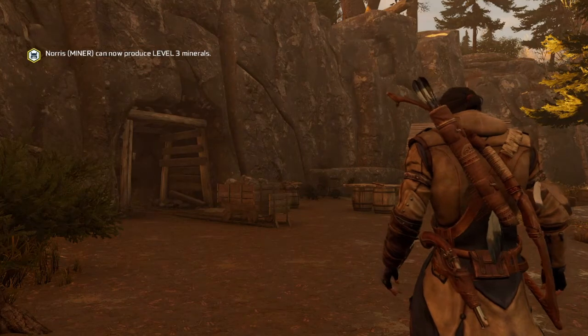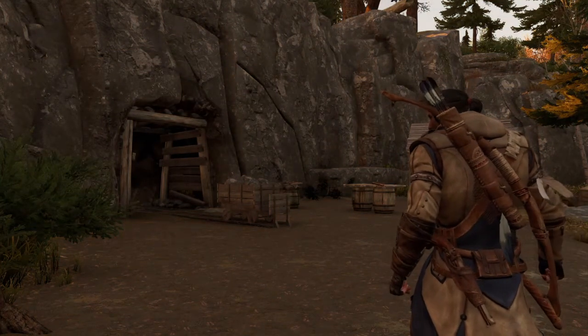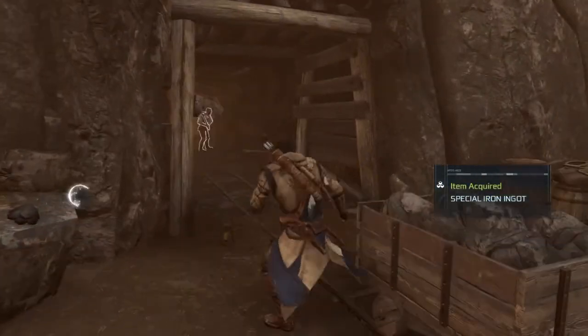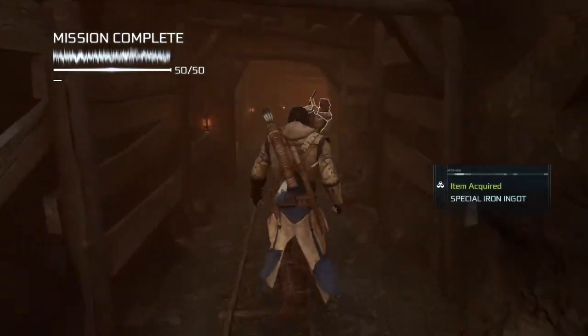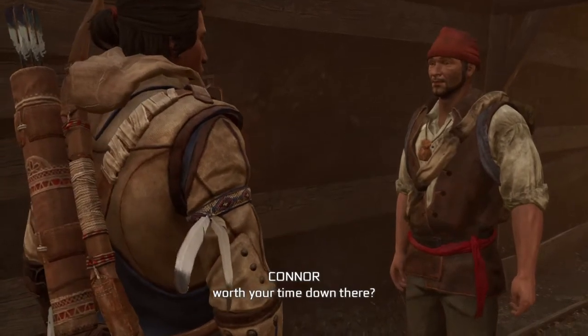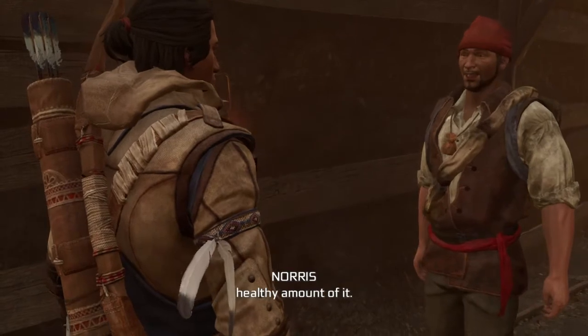As Norris tries again, we're going to run into the mine because there is an interactional conversation. Let's just chat to Norris. 'Norris, how is the mine? Is there anything worth your time down there?' 'Most definitely — copper, Connor, and a healthy amount of it.' 'Excellent, I am glad.'